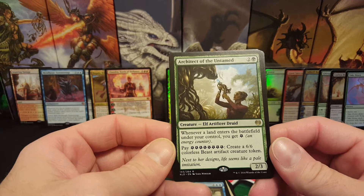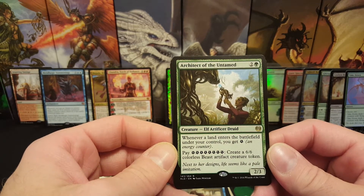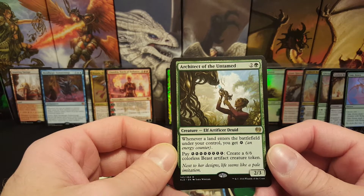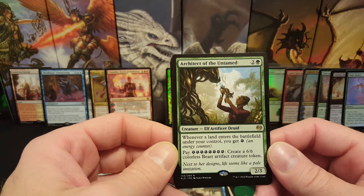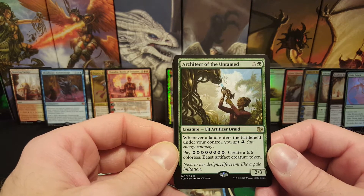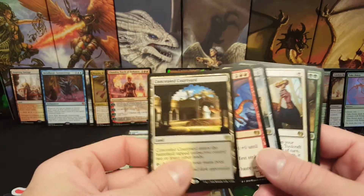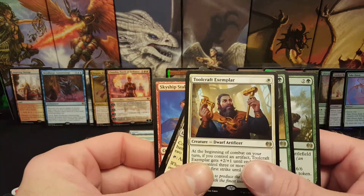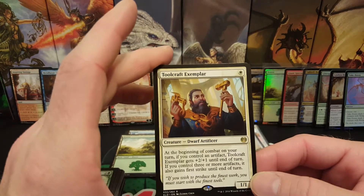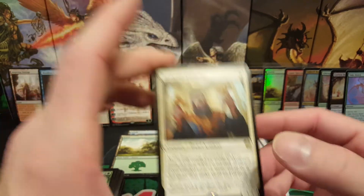Architect of the Untamed for a green and two generic — Artificer Druid, a 2-3. Whenever a land enters the battlefield under your control, you get an energy. Then you can pay 8 energy and create a 6-6 colorless Beast Artifact Creature Token. So that's pretty sweet. Alright, so I'm going to go with the tried and true Toolcraft Exemplar since most of this box we're going with a Vehicle Rush theme. So Toolcraft Exemplar is my pick for rare. Let me know if you guys agree with that — I think it's a pretty sweet card.